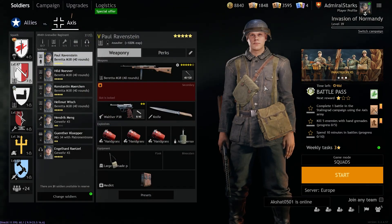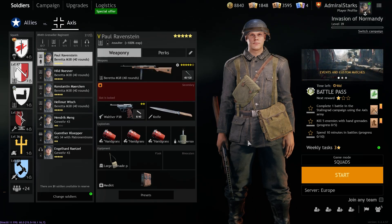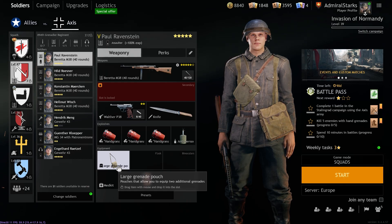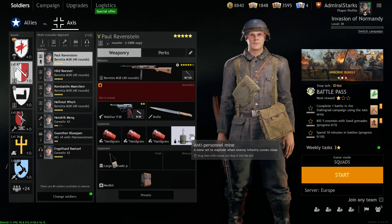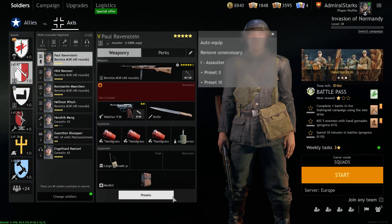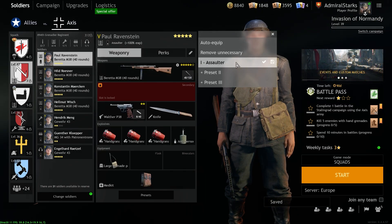So this is Paul. You can see Paul is a typical German lad who's carrying the Barretta M38 with 40 rounds of ammo. He's got a sidearm, knife, a large grenade pouch, and he chooses to carry around some impact nades, which are sometimes really cool, a medkit, and an anti-personal mine. So what I did — you can see the button down here for presets — I just went to preset one and clicked this little save diskette thingy, and it just saves it automatically. So now this preset is right here.